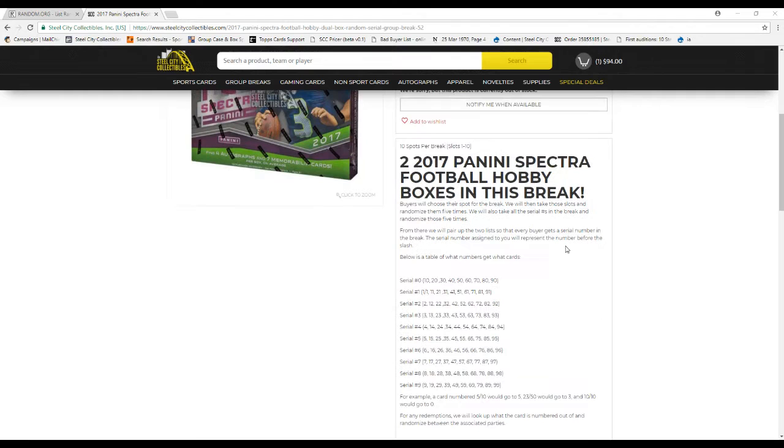Serial number zero will get 10, 20, 30, 40, 50, 60, 70, 80, 90 out of 99. Five of 10 will go to 5, 23 of 50 will go to 3, 10 to 10 will go to 0. You guys know how these work.